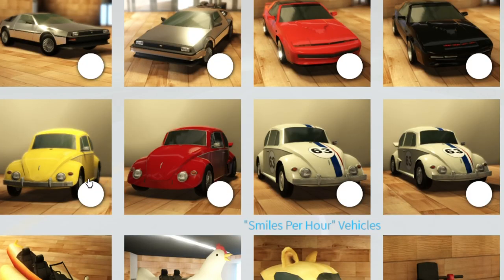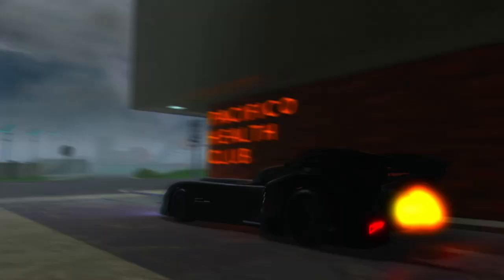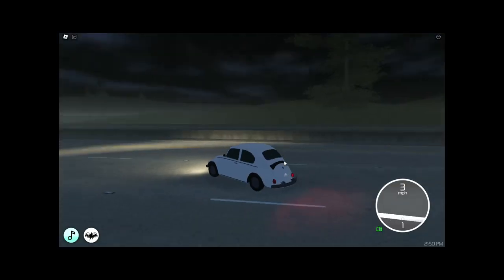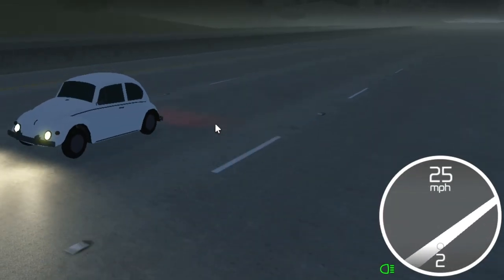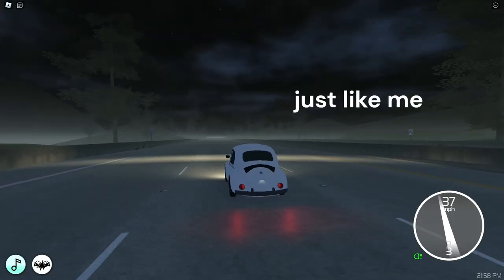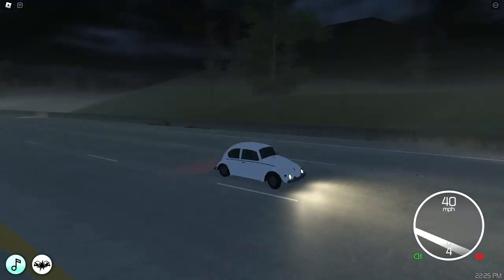Now we got Volkswagen Beetles — four Beetles in total, and then the Batmobile. That's gonna be one heck of a thumbnail. 40 horsepower — that's not a lot, but it's a pretty old car. Oh my god, I wasn't expecting it to be this slow — there better be some tuned versions of this, this is actual garbage. We'll leave it at 69 miles per hour — I'm not gonna wait any longer for that.